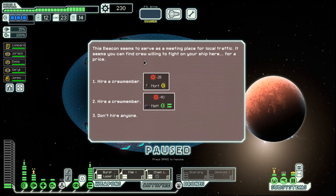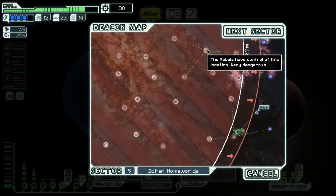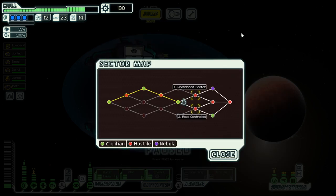Shall we hire a crew member? Yes, but we won't go with a second mantis - we will go with a rock. Rocks are good at putting out fires and they also have some nice blue options. We immediately switch them on to send the rock around. Now we have 190 scrap to spare. We will do the same thing we tried before - jump into the next sector to see if there is a store right at the start with something useful. Otherwise we will use the scrap. The next sector will be rock controlled. Until then, goodbye!